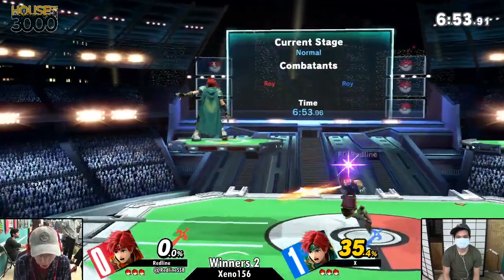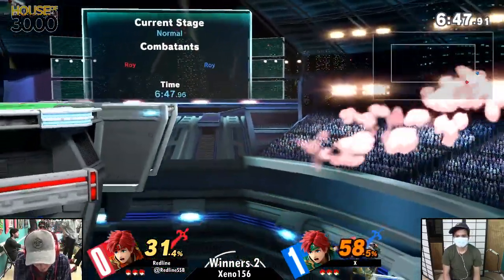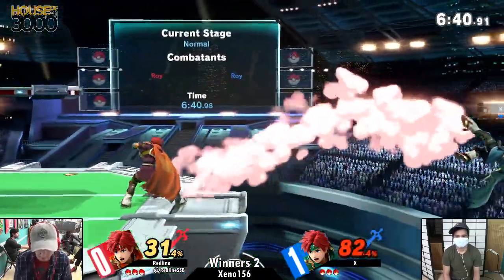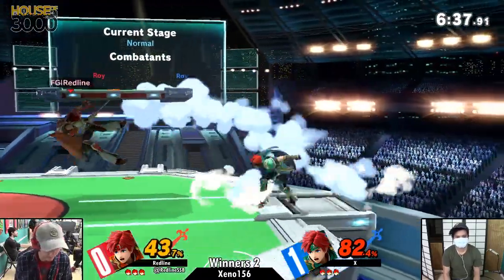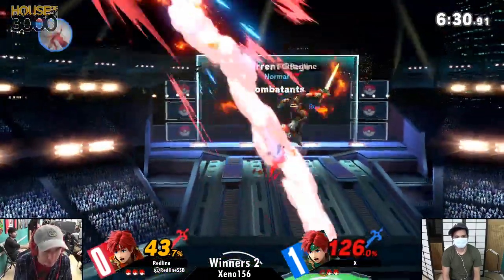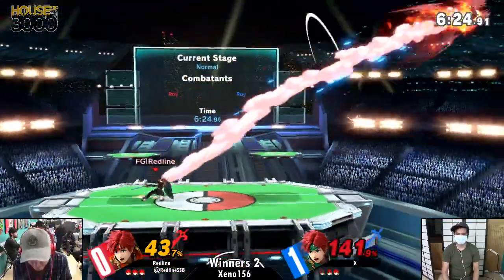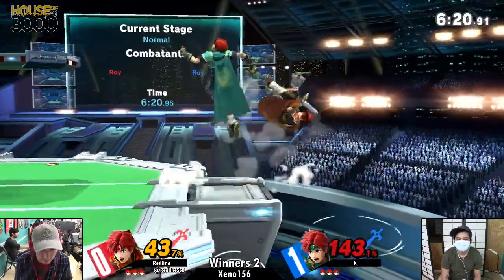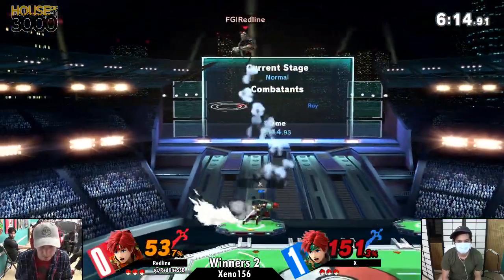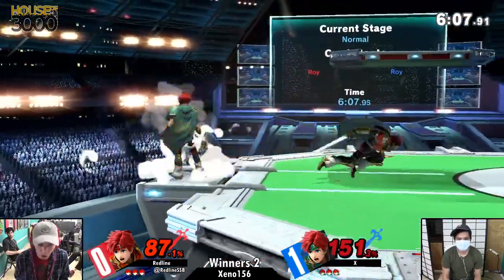Game two — X taking that last one pretty solidly. Redline taking — they both switch colors actually, that's cool. This time Redline is commanding the space much better. He's sitting back a little bit and waiting for X to press. That up-B — the knockback growth got nerfed. That definitely would have killed in Smash 4, but now grounded up-B is not quite what it used to be. Roy got a lot in exchange though — better hitboxes, just a better character overall in this game.